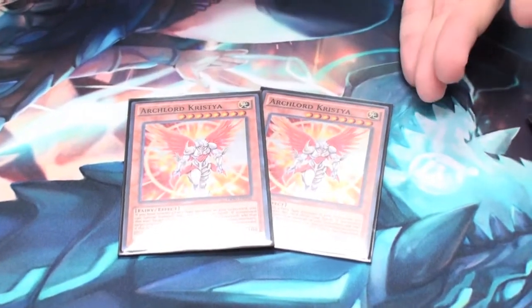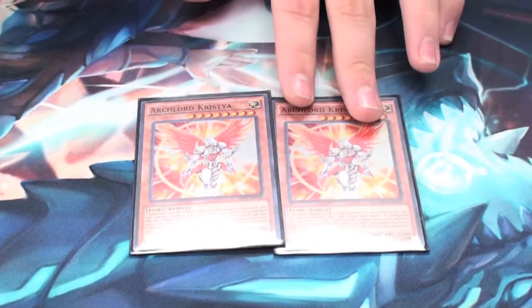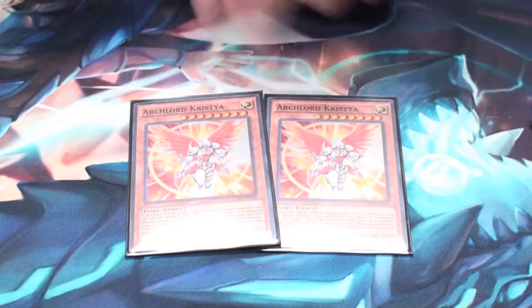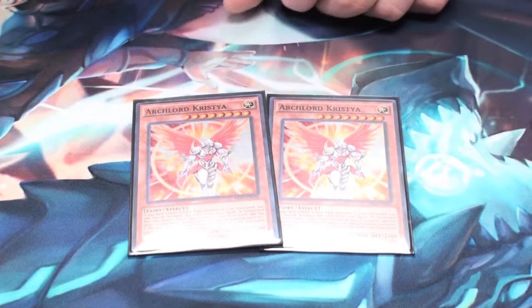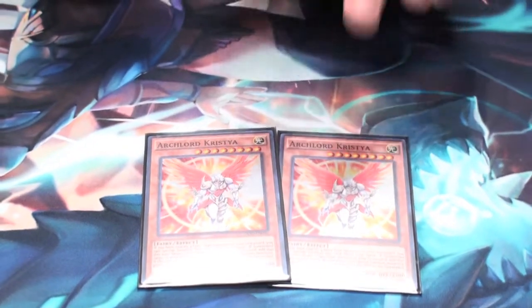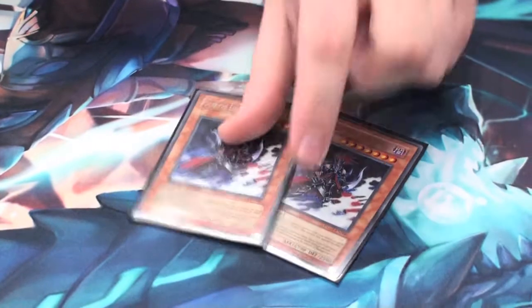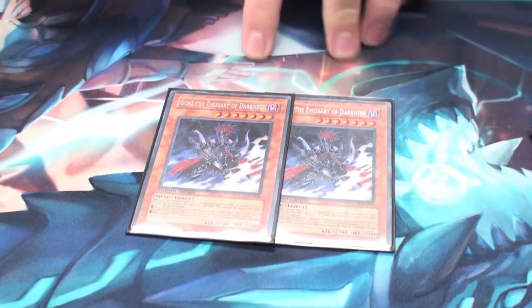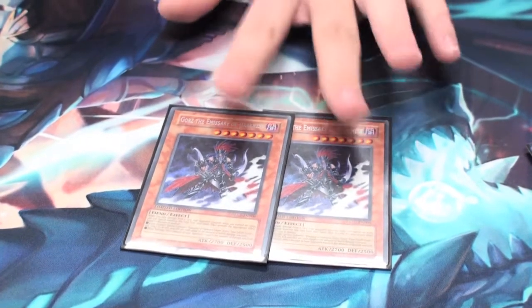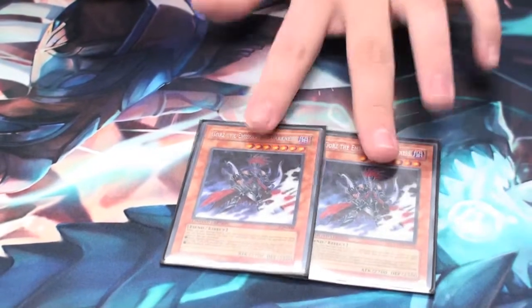I might cut this down to one later, but I'm running two Archlord Kristya. Mostly because this entire deck is Faeries so you can run her. She is arguably the most broken summon blocker in the game — not as easy to get out as Vanity's Emptiness or the barrier statues, but if you get her down and they don't have an answer for her, you win. Next, this is one of my own personal tech choices: two Gorz. Can go for rank 7 plays off of Nastin. Plus he's a Dark, so if I don't need him I can lure him away if my life points are too low. He's the Emissary of Darkness — you're playing a Dark deck, run this guy.